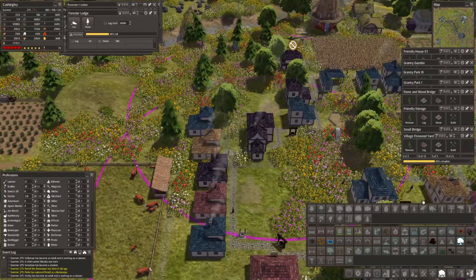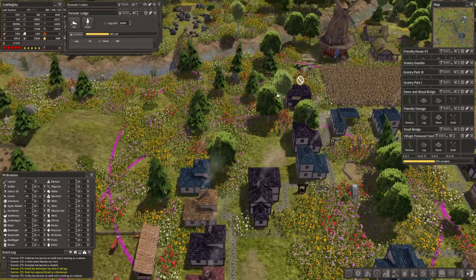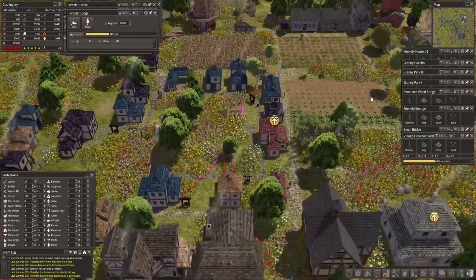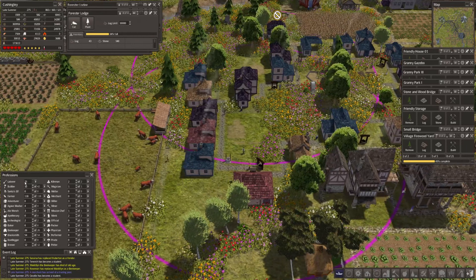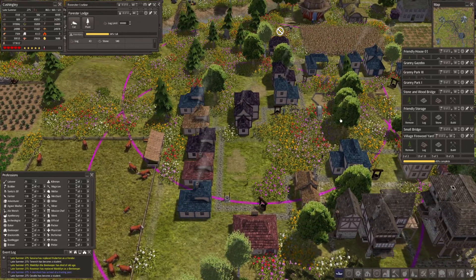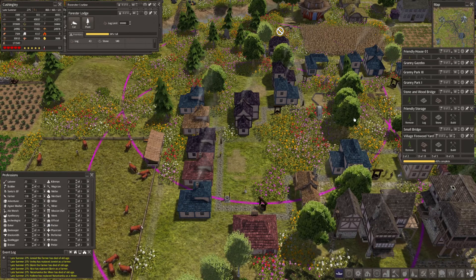Now all we have to do is wait for all these roads and all this infrastructure to be built. I think we will improve our efficiency and we can move on. Our problem of course is people - I wonder if that's going to hit us in the next episode. See you in the next episode, bye bye guys!